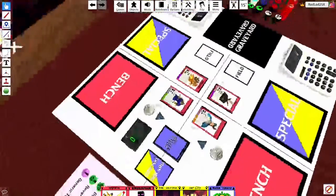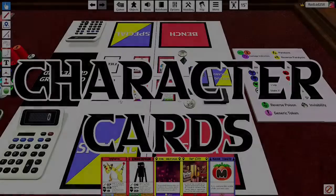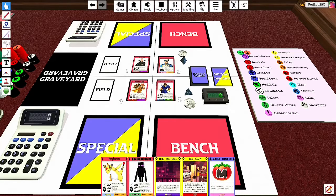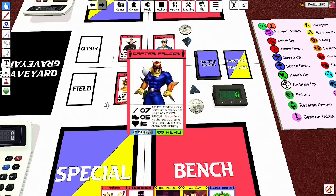First, let's go over the character cards themselves, since they are the main card and kind of the catalyst for everything. Each character card has an attack stat, a speed stat, and a health stat. The sword represents attack, the boot represents speed, and the heart represents health. In addition to these three basic stats, the character will also have a passive ability that always applies to them, so you want to read this because it just applies to anything.